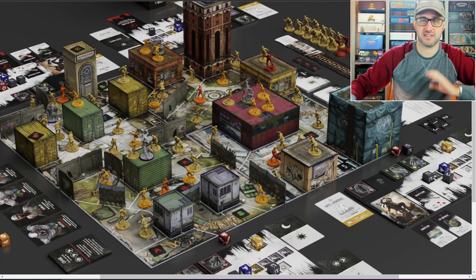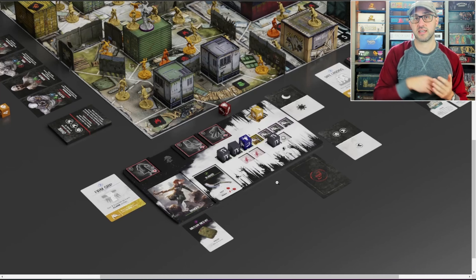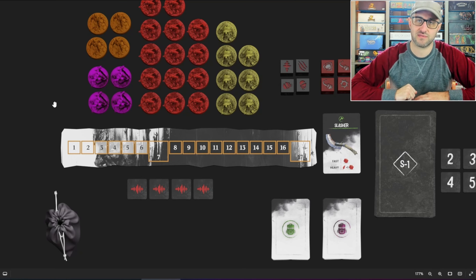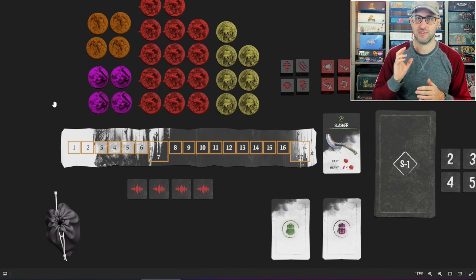Players will set up the board according to the scenario booklet, and each player is going to be starting with some starting gear that can be upgraded or replaced throughout the game. The game plays over a series of rounds where each round you have the player phase where players perform their actions, and then the zombie phase where the zombies get activated and perform their actions.